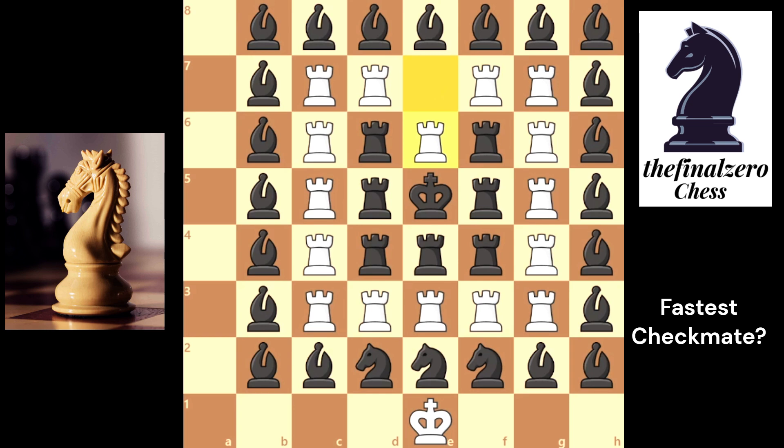Rook takes rook on e6. If he takes with the left rook, rook takes rook on d5, and rook takes d5 checkmate.